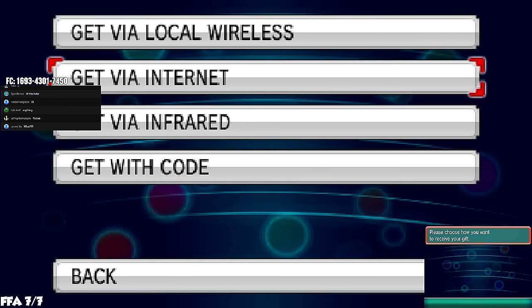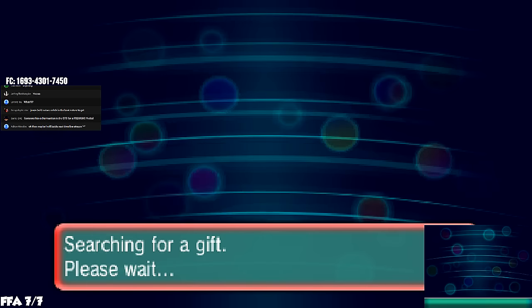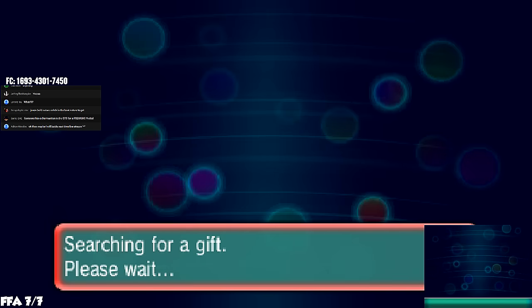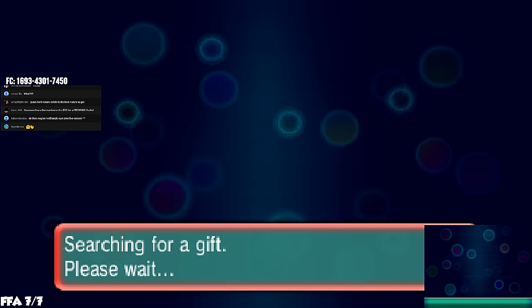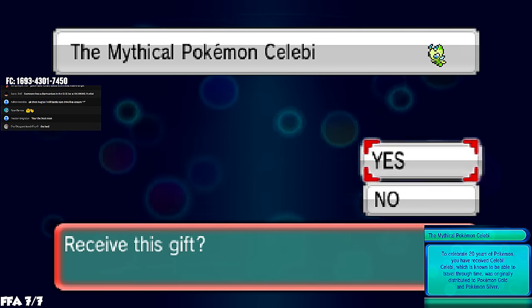You're going to connect via internet — that's how you want to get this one. You must be connected to the internet. Once you do that it'll start searching, and it'll keep searching until it finds your brand new Celebi.